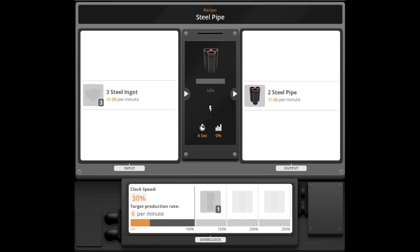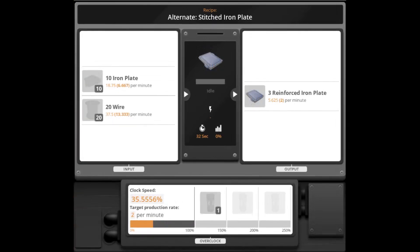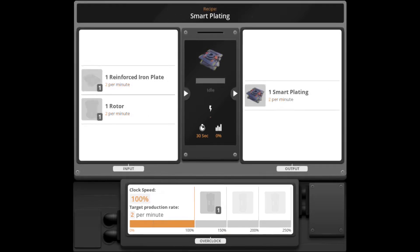Step 3: Convert the previously stated components into (a) 72.0 rotors via the Steel Rotor alternate recipe and (b) 72.0 reinforced iron plates via the Stitched Iron Plate alternate recipe per minute. Step 4: Convert the 72.0 rotors and reinforced iron plates into 72.0 Fix-It Incorporated Proprietary Smart Plates per minute via the standard recipe.